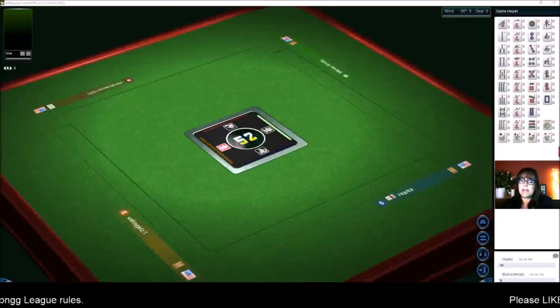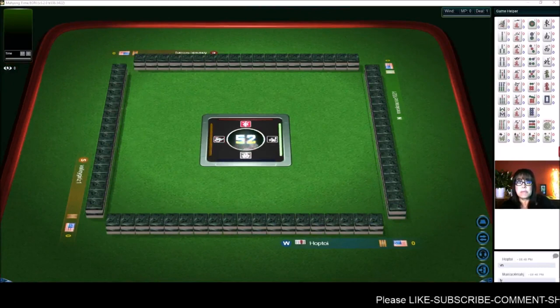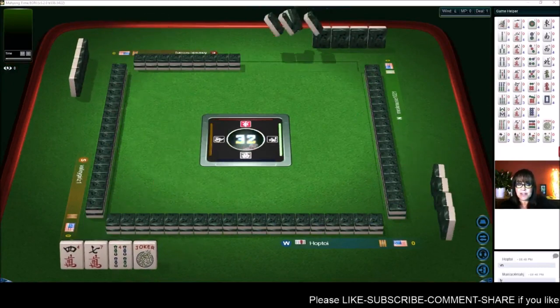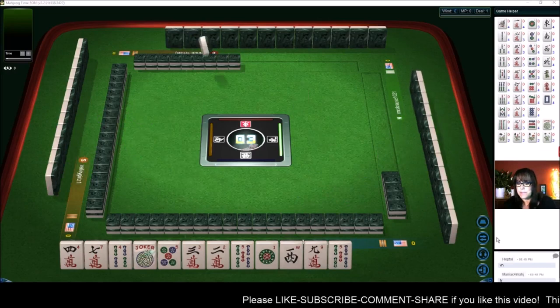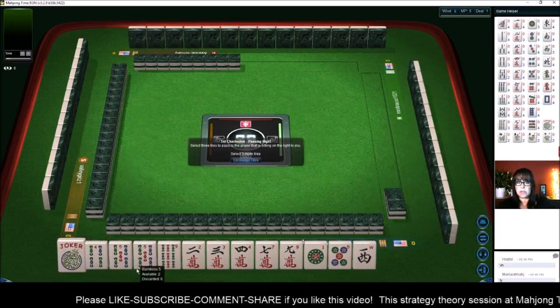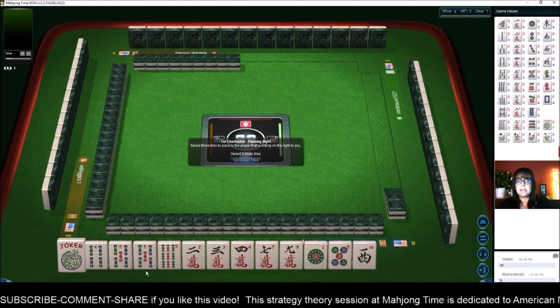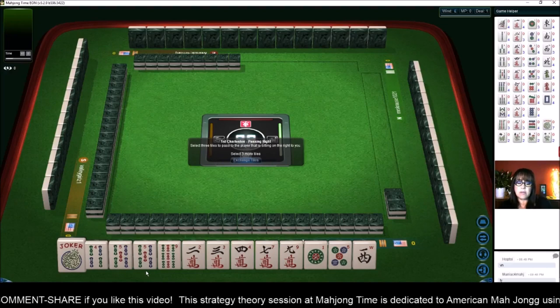We are launching into a table at Mahjong time. In this strategy theory session, we're going to be playing American Mahjong using National Mahjong League rules. We have a joker and we have a multiple five bam. I think we should focus on either little odds or consecutive run, one through five.